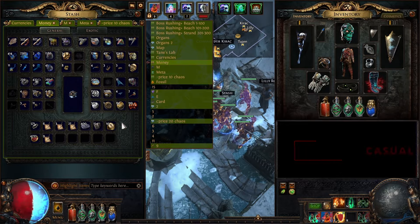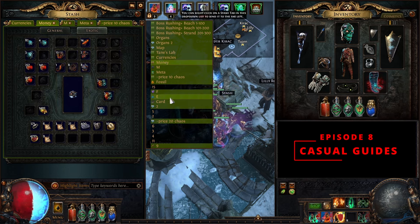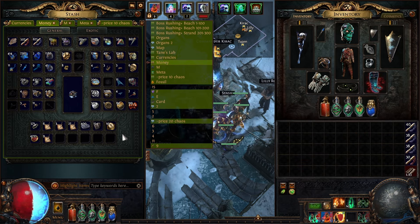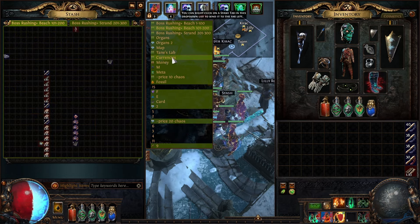Hey guys, Dan here with a new video. Welcome to Casual Guides. In today's episode we're gonna take a look at selling - we're gonna sell everything in all of these stash tabs right here. By the end of this video we're probably gonna have our fourth Apothecary. This is my current progress: three out of five.